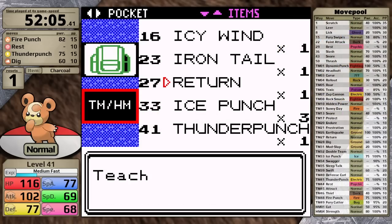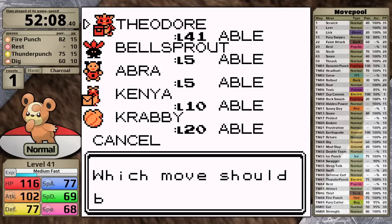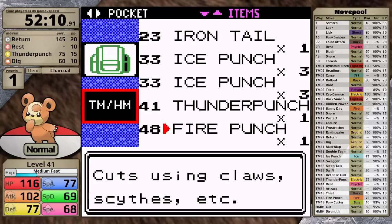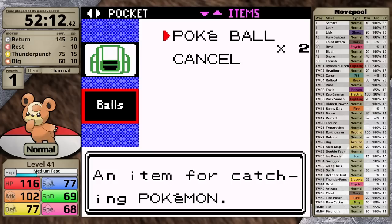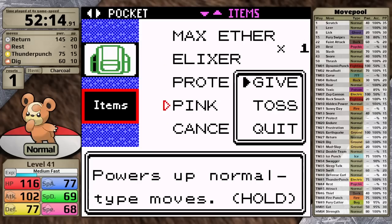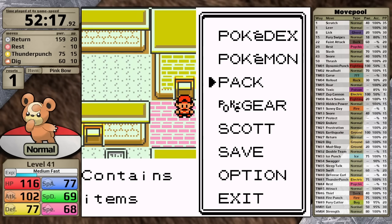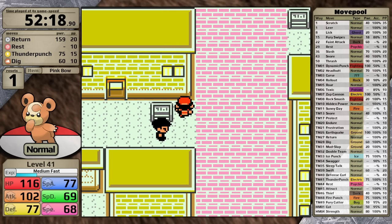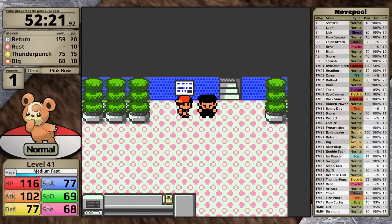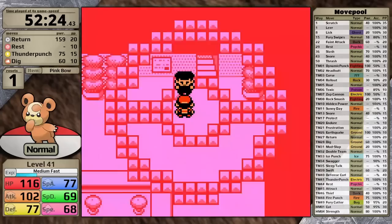I fly to Goldenrod City and teach Teddiursa Return in the place of Fire Punch. This normal type move is probably the best move in all of Generation 2. Yes, Curse is really good, and there are great move combos like Sleep Talk and Rest, as well as Rollout and Defense Curl. However, I think Return is better than all of these because there is a badge-type boost from Whitney's badge, an attack boost from Falkner's badge, then there is the Pink Bow which I equip now, and after all of that Teddiursa also gets STAB. For the rest of the playthrough, this is pretty much going to be the go-to move unless what I'm using does four times damage.